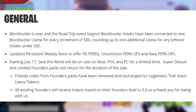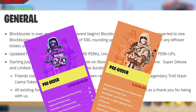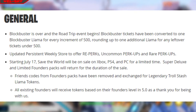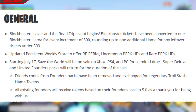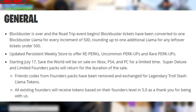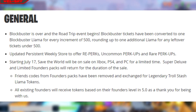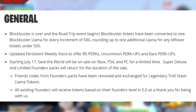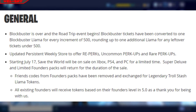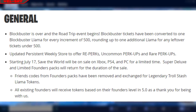Starting July 17th, Save the World will be on sale for a limited time. Super Deluxe and Limited Founders Packs will return for the duration of the sale — I'm extremely excited for that because I only bought Super Deluxe and I wish I got Limited. Friend codes from Founders Packs have been removed in exchange for legendary Troll Stash Llama tokens, and all existing Founders will receive tokens based on their Founder level in 5.0 as a thank you.